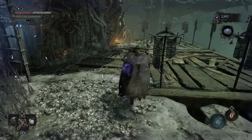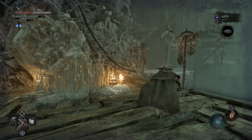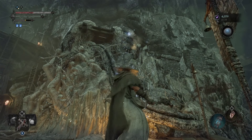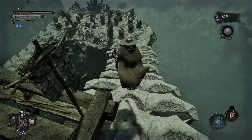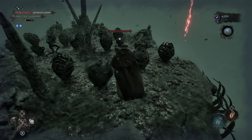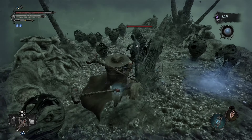We're gonna vacuum up all of those, then go over here and pop this one. We're gonna go down this way — nothing too dangerous down here. Basically just thralls and a wither bench.